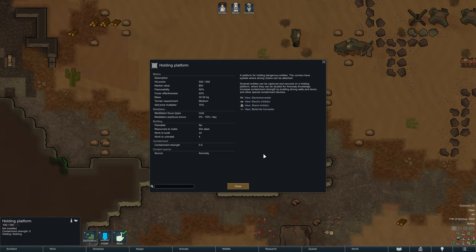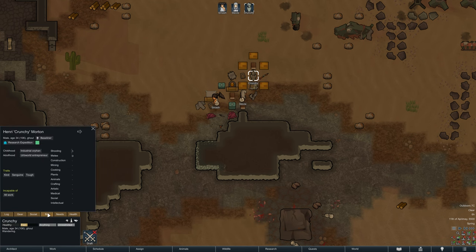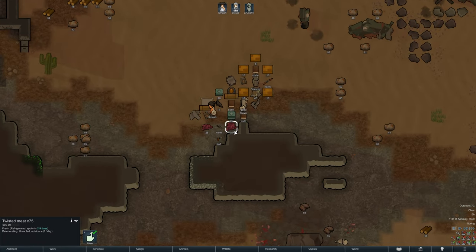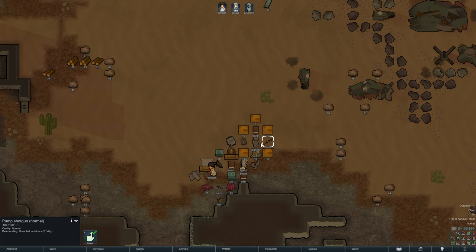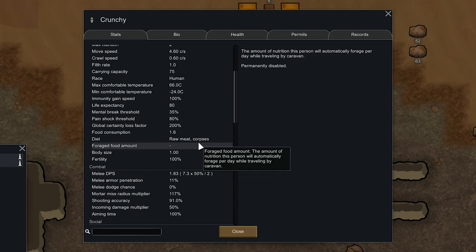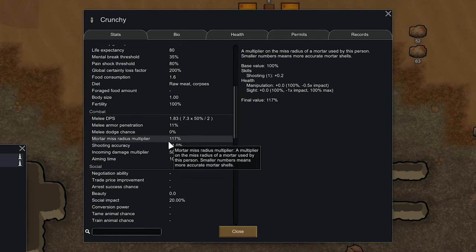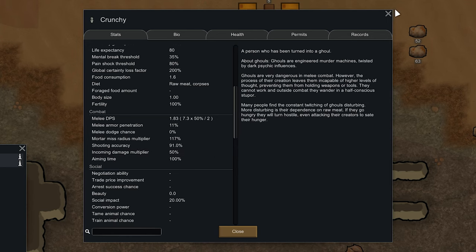Increase containment strength by building strong walls and doors and other special containment devices. Let's have a look at the ghoul — it has no needs, it just literally looks like an animal. I'm actually glad we got the tough trait. Kind and the permanent mood boost doesn't do anything, but tough does, especially how I use melee people. We have twisted meat — I'm not sure if there's a difference between normal meat this has to eat. Movement speed 0.6. The melee is not amazing. Diet — raw meat and corpses.